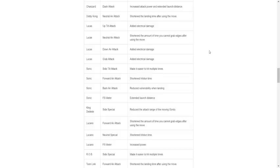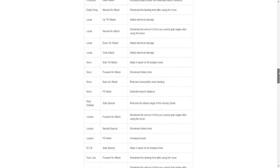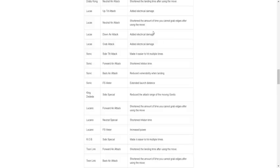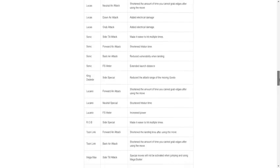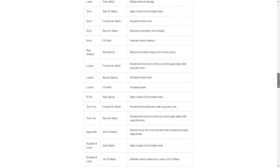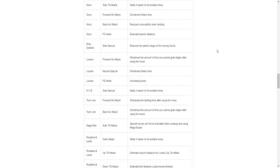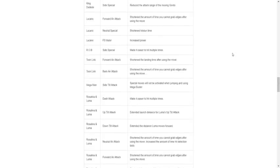Charizard dash attack: increase attack power and extend launch distance — they slightly buffed Charizard even though he's supposedly kind of bad. Diddy Kong neutral air: shorten the landing time — buff. Lucas up tilt: added electrical damage — I'm assuming that's a buff. Neutral air: shorten the amount of time you cannot grab edges — buff. Down air grab: added electrical damage — assuming it's a buff. Sonic side tilt: made it easier to hit multiple times — buff. Forward air: shorten hit stun time — that's a pretty big nerf considering forward air is used a lot. Back air: reduce vulnerability when landing — that's a nerf. So Sonic got overall nerfed.